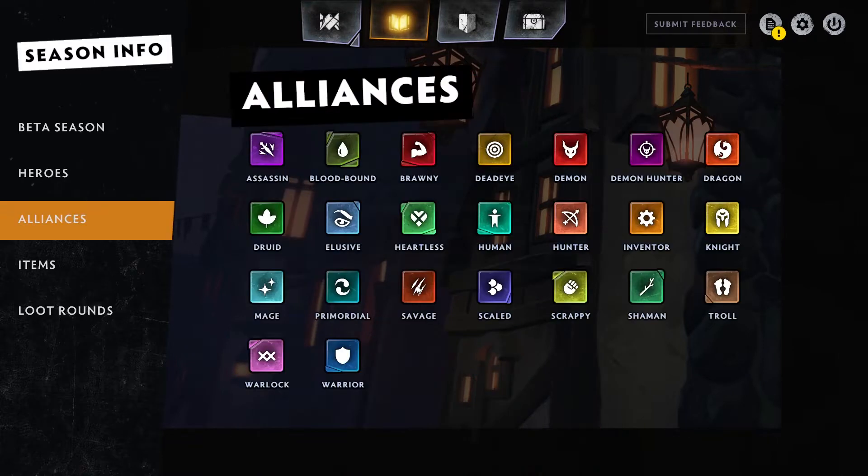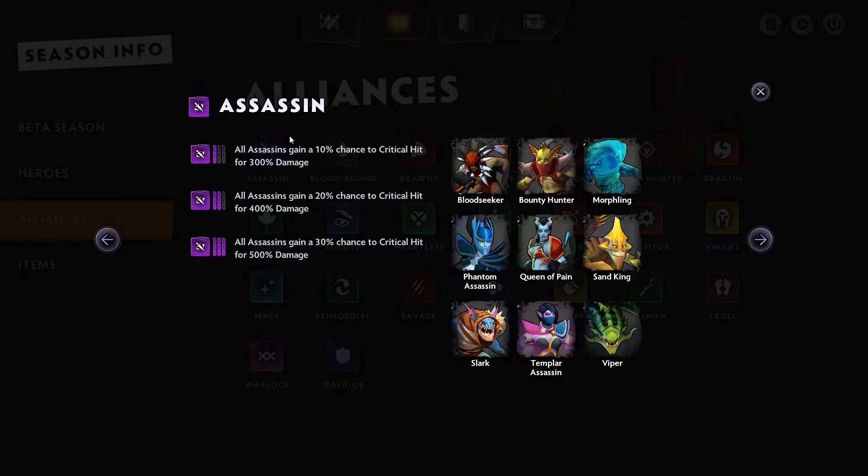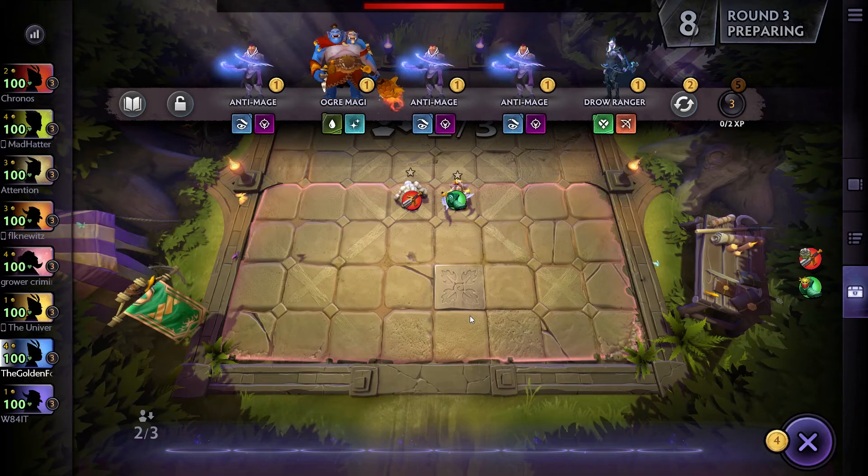For instance, having two units of the savage alliance will provide 10% more damage to all allies, having four will provide 25%, and having six will provide a whopping 45% more damage. Warrior class units will give you extra armor, assassins will give you higher chances on critical hits, and having multiples of the druid class will instantly upgrade a random lowest-level druid unit — which brings me to leveling your units.